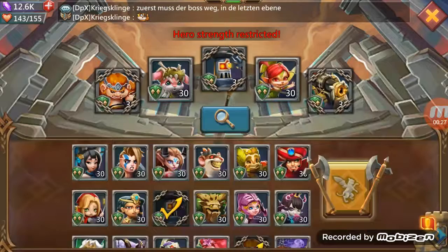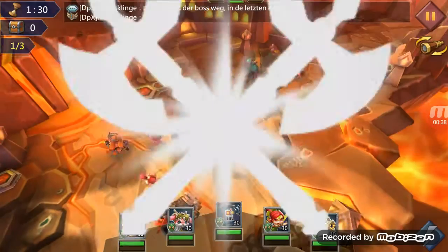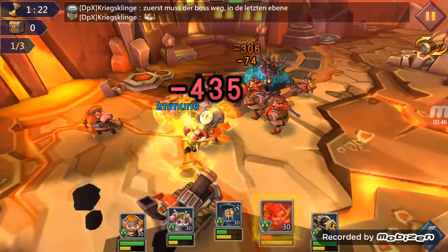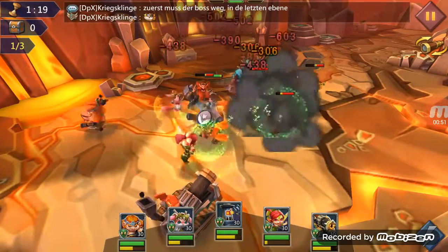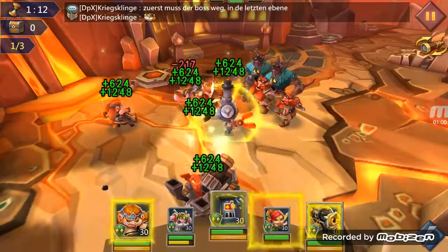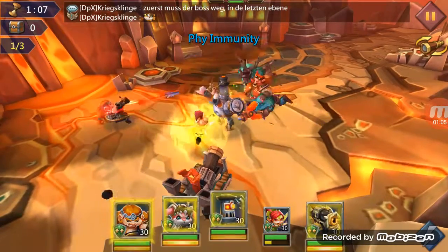So we go in and we will want to use Child of Light and Prima Donna. For the first round, you just want to use Prima Donna's heal right off the rip. We just build up, and as soon as Prima Donna's heal comes back in, we'll wait until she goes red — and heal. Now we just hold off until round 2.